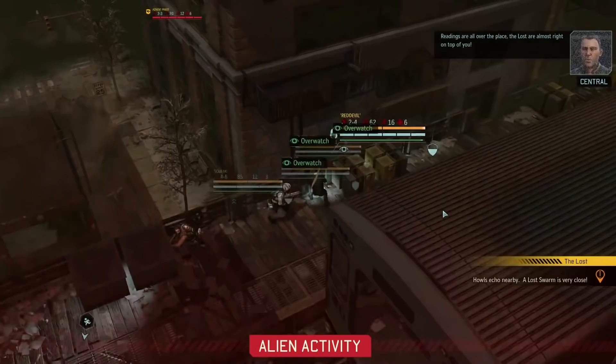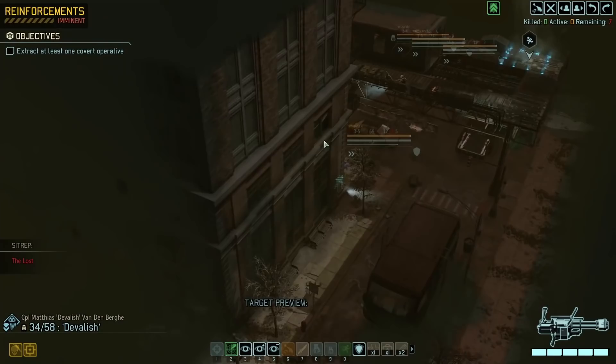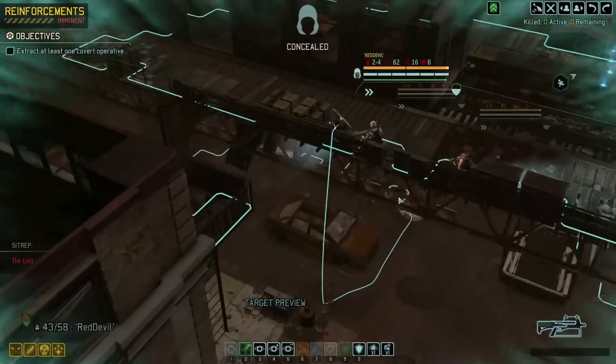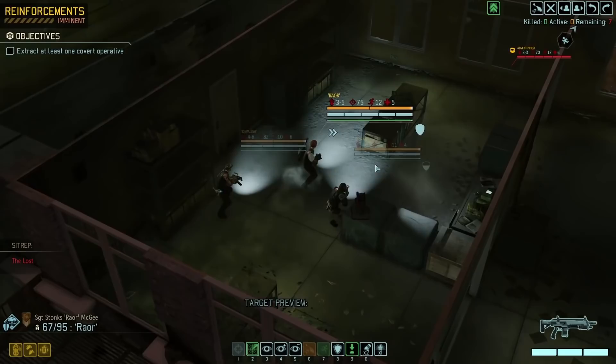So far it's just two nodes — they're all over the place. The Lost are almost right on top of you. Okay, I see a priest, and the Lost might keep them busy. That wasn't me, Bradford. Alright, so this way — go, go, go.